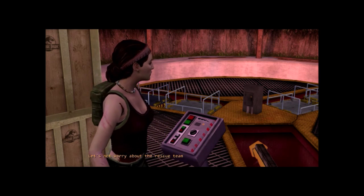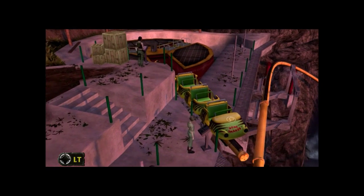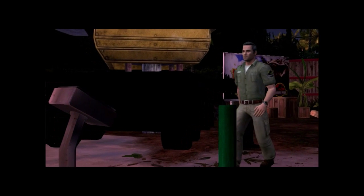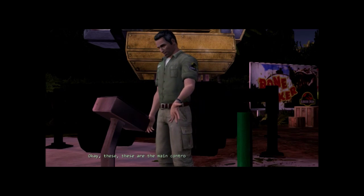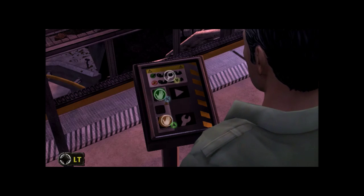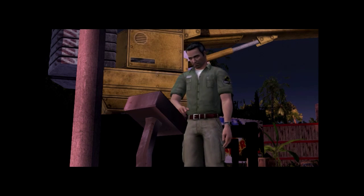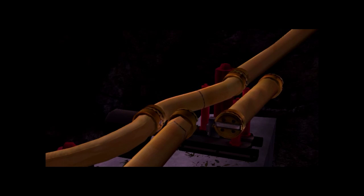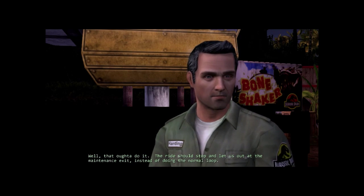Let's not worry about the rescue team right now. Okay, these are the main controls for the roller coaster. I should be able to set it to maintenance mode from here. Gotcha. Well, that ought to do it. The ride should stop and let us out at the maintenance exit, instead of doing the normal loop.